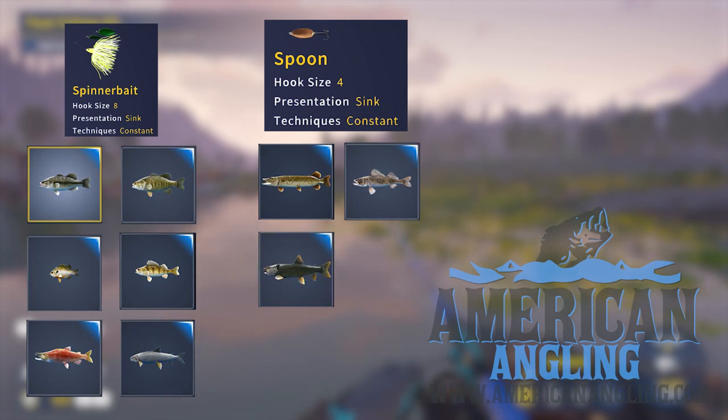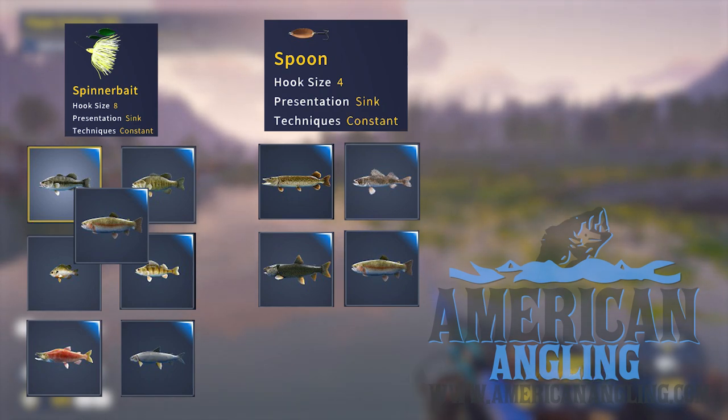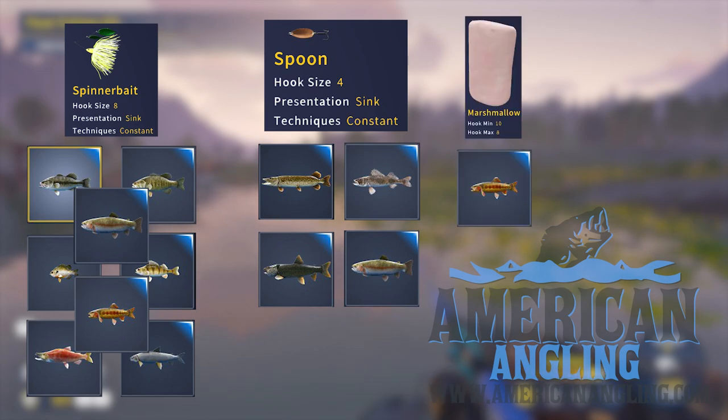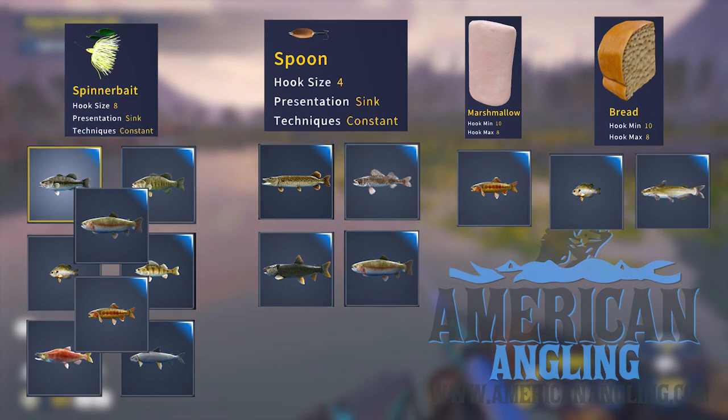Rainbows are kind of a catch-all fish — they'll bite most things. But one of the pickier ones you're going to run into is going to be the golden trout. They like either the size 8 spinner bait or marshmallow. They're pretty much the only fish that really goes for marshmallow in my experience. As far as float fishing goes, we're going to want bread — bread with either hook, the size 8 or the size 10, depending on fish species size. If you're using the size 10, you're fishing for things like bluegill. With the size 8, you're fishing for things like channel cats.